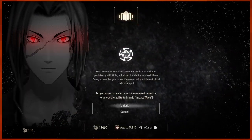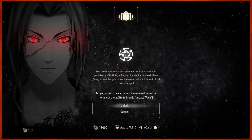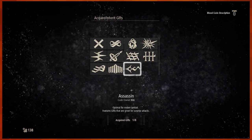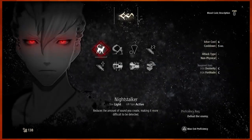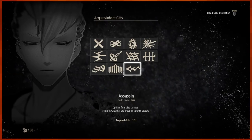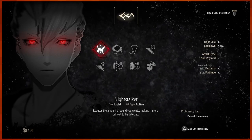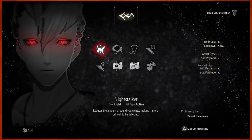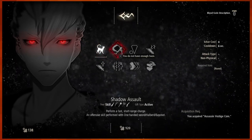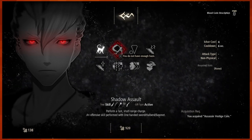Can I just master it? No, I need MJ-310. Darn it. That's fine. Alright, so we got the Assassin — optimal for melee combat. Features gifts that are great for surprise attacks. Night Stalker reduces the amount of sound you make, making it more difficult to be detected. Shadow Assault, which is available with a halberd — there's a halberd, not an axe.